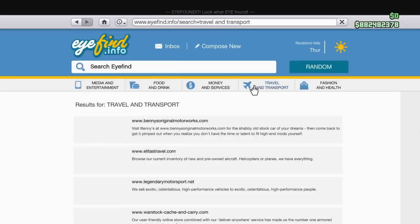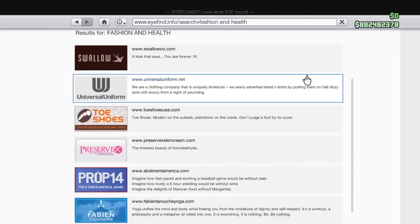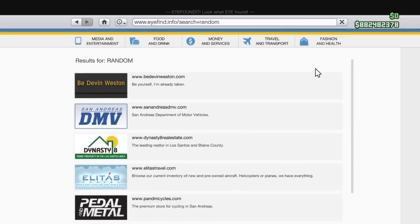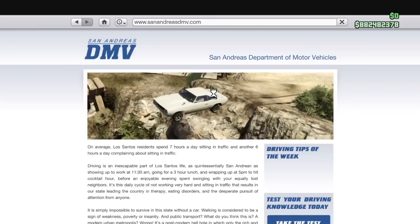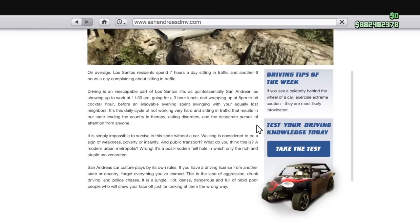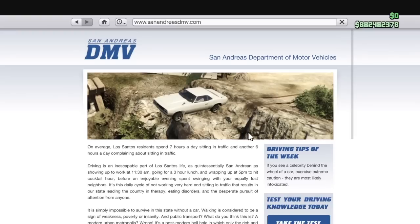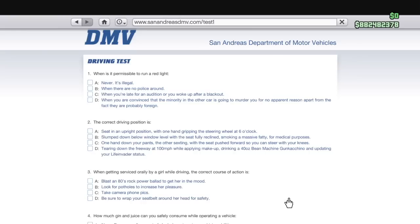There are lots of sites within the actual GTA 5 game. There are way too many to look at, so I'm just going to look at some of them. Let's go ahead and check this one out first — this is called the DMV, the San Andreas Department of Motor Vehicles. You can go ahead and take the test on the right as well.